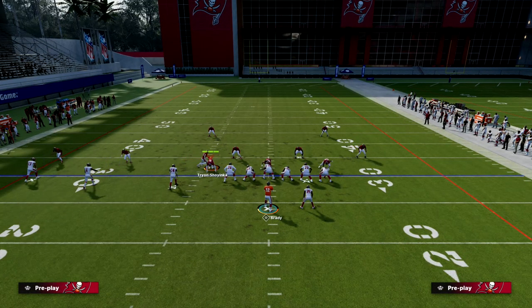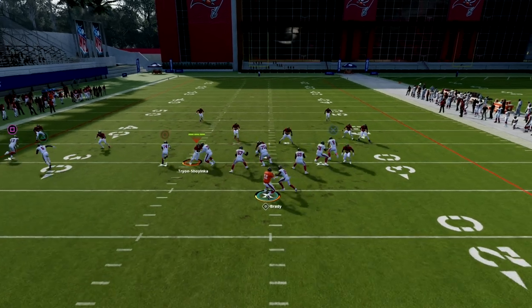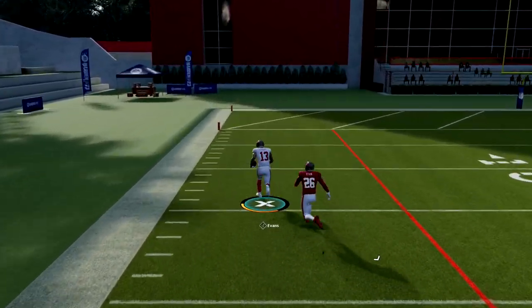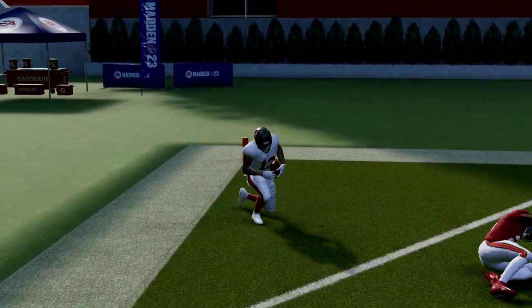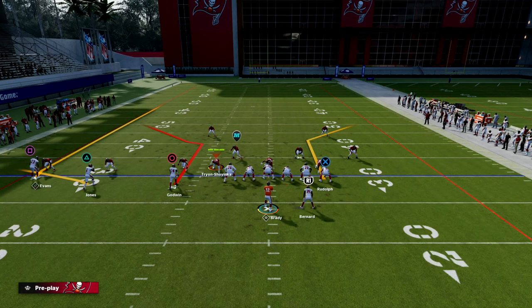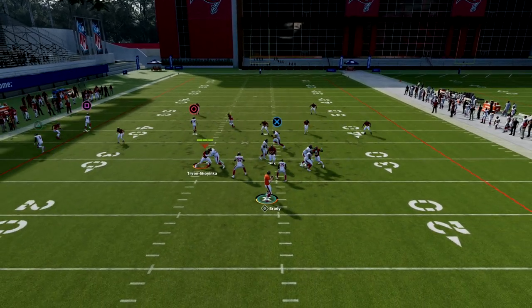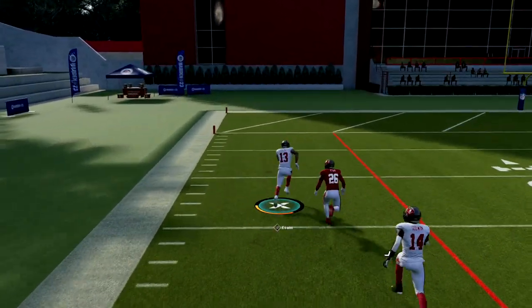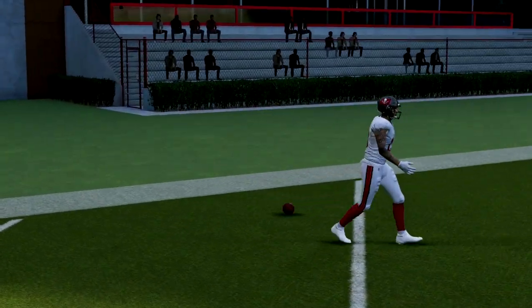The last zone coverage to go over is cover two. This fade on the outside this year is really effective — you can freeform it pretty well against cover two. If you have any suspicion it might be cover two, I'd suggest fading the outside receiver rather than running a streak, because a fade gets a little more outside leverage so you can actually get the ball away from that deep safety. The fades on the outside are incredible against cover two.